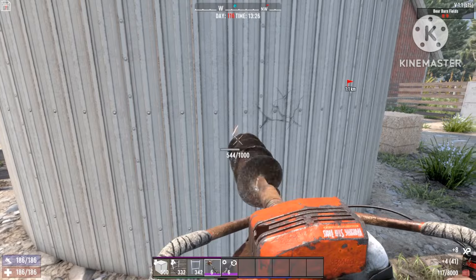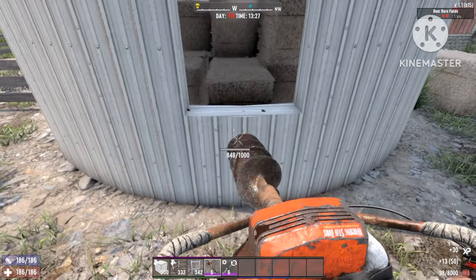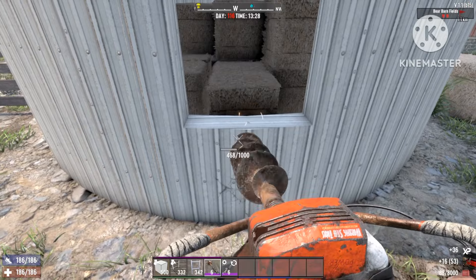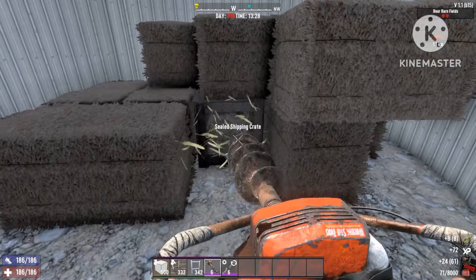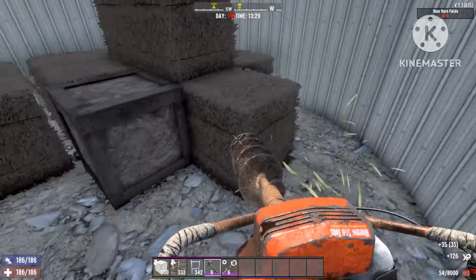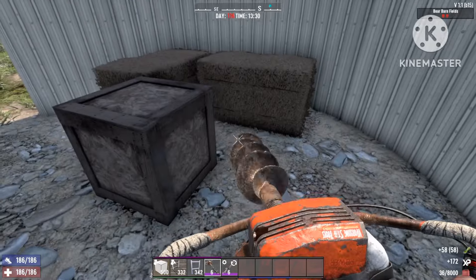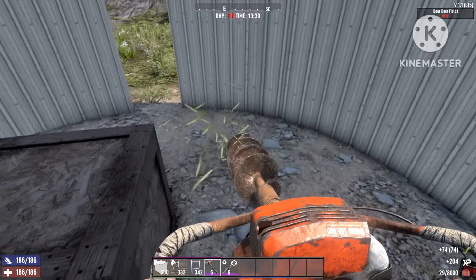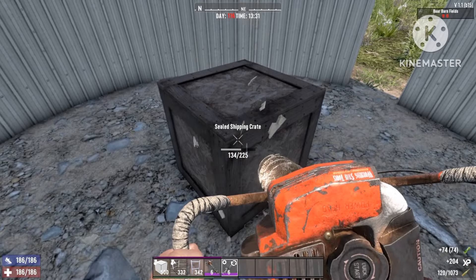First of all, you're just gonna remove two blocks — it's easy because it's only 1k HP. You can remove any blocks you like, or you can even leave the zombies to open it themselves. Then just take out all these bales so that we have some space inside.